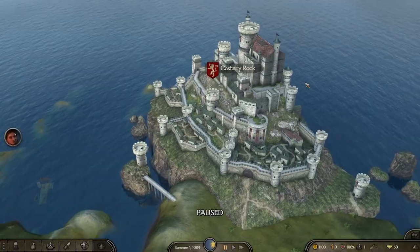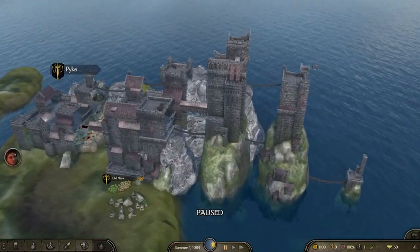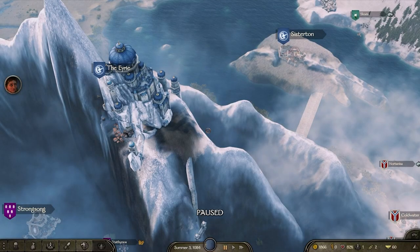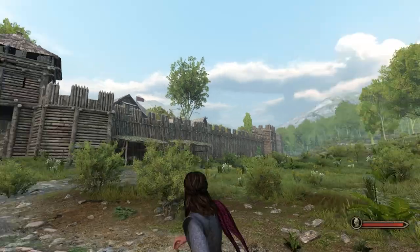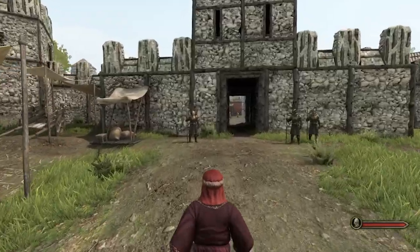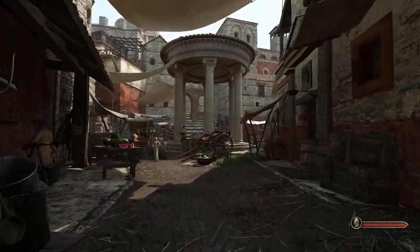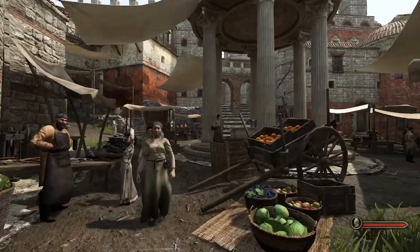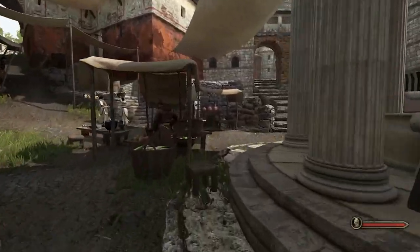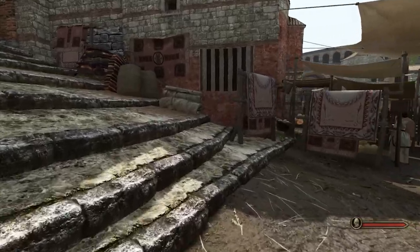Unfortunately, as of making this video, that's about as far as the immersion goes. While the world map, at least for Westeros, is virtually done, the scenery itself is almost entirely vanilla. Can you guess where I am right now? This is Castle Black. This here is King's Landing, with the Red Keep totally there in the background somewhere. Not gonna trash the modders though — when you realize just how detailed towns and villagers are in Bannerlord compared to Warband, I can't imagine the amount of work left on this mod to bring Westeros to life.